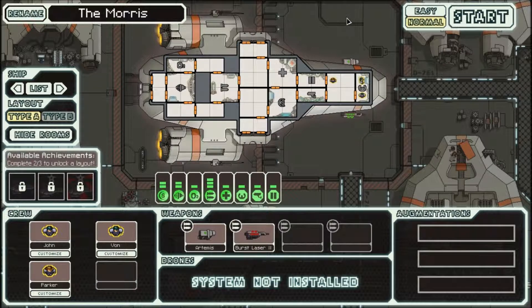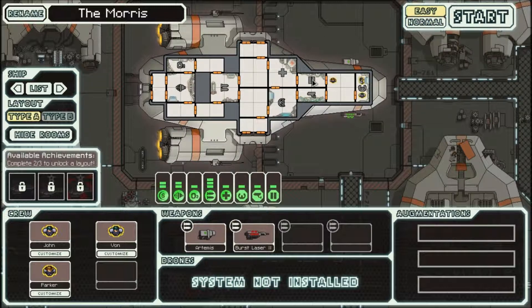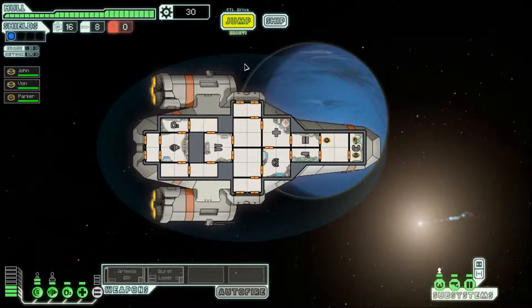Let's start a new game because I'm a wimp and I'm no good at video games — I'll be playing on easy. The data that I carry is very vital to the remaining Federation fleet, as I said previously. You'll need supplies for the journey, so make sure to explore each sector before moving on to the next, but get to the exit before the pursuing rebel fleet catches up. There's a tip there, but I'm not going to read that because I'm a rebel — well, not a rebel, I'm a member of the Federation fleet, but at heart I'm a little bit rebellious I suppose.